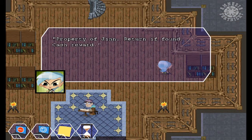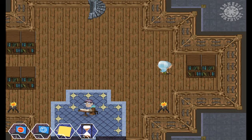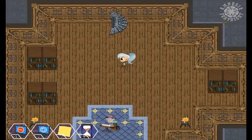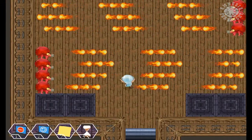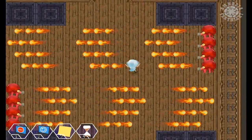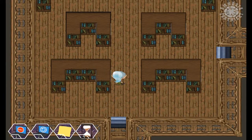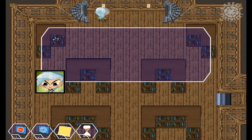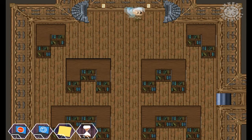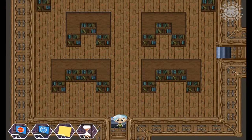There's an inscription on the back. It says: Prophecy of Jinn. Return if found. Cash reward. I am already digging this game. Oh crap! That staircase leads to... random gibberish. This staircase leads to... longer random gibberish. Whoa, what happened?